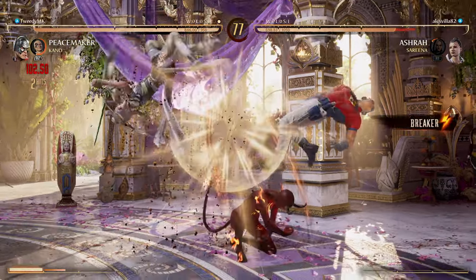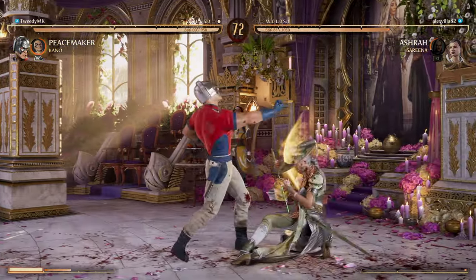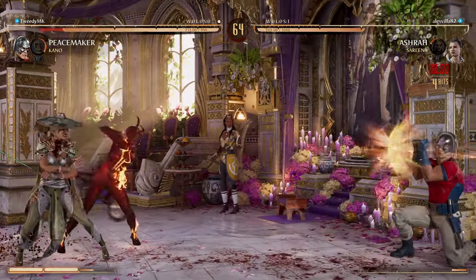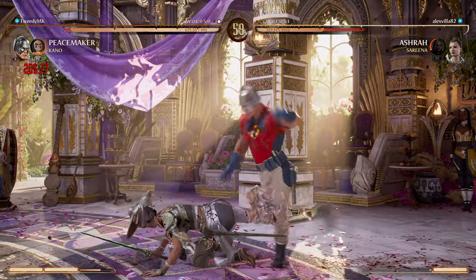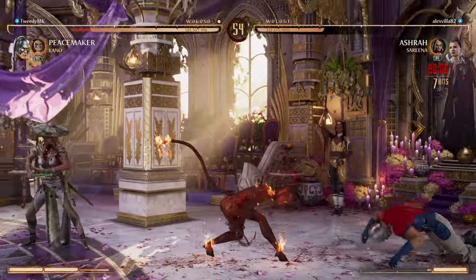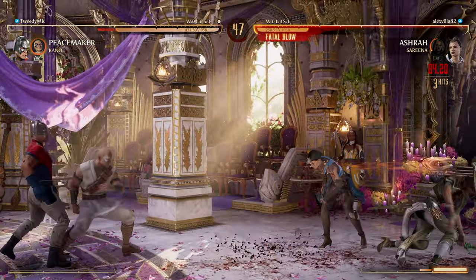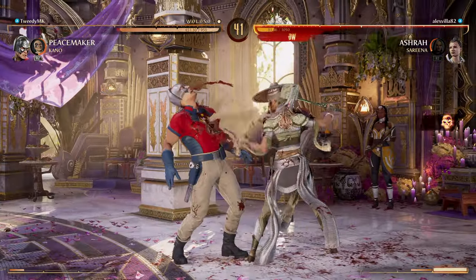Let me see if I can get an Eagly. Let me see if I can get Eagly again — the sequel. Getting a little Kano pressure going. I shouldn't have delayed my 4-4 there. 4-4 already kind of has a built-in delay because it's a little slow, and it is a 19-frame mid, so I gotta throw it out kind of quick.